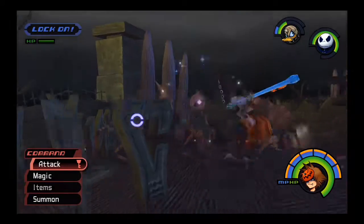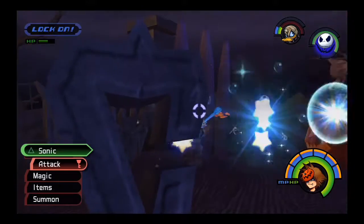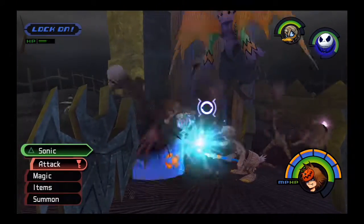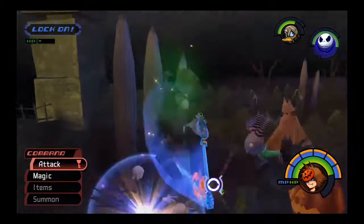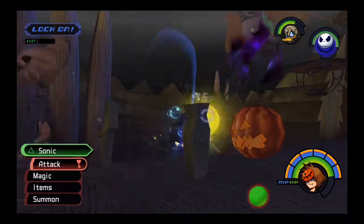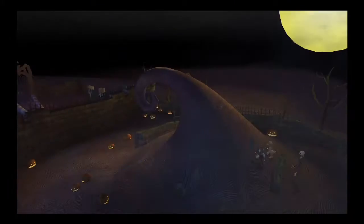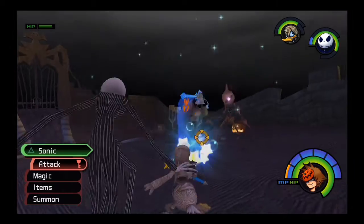This next area can be a pain. Your objective is to find a small rock that unrolls down the hill, but you can't activate it if heartless are around, so kill any that appear. Once done and you find the rock, you'll be on the bridge to Oogie's Manor.